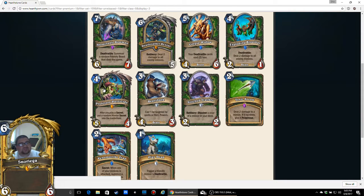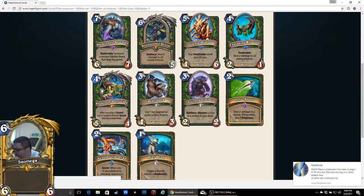Professor Putricide: After you play a Secret, put a random Hunter Secret into the battlefield. 4 mana for a 5/4. Stat-wise it's okay — 5 attack is great, 4 health not great, but it still trades with most 4 and 5 drops. In Standard there are around 5 to 6 Hunter secrets: Snake Trap, Venom Strike Trap, Exploding Trap, Freezing Trap, Snipe, and Cat Trick. There may actually be 6 secrets.